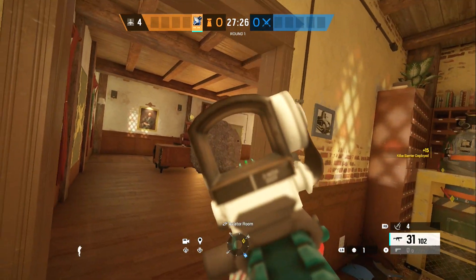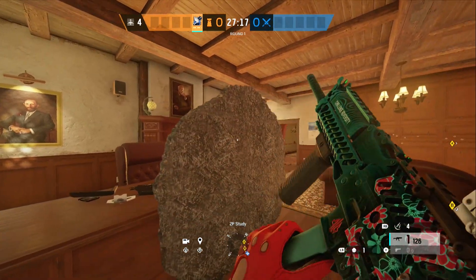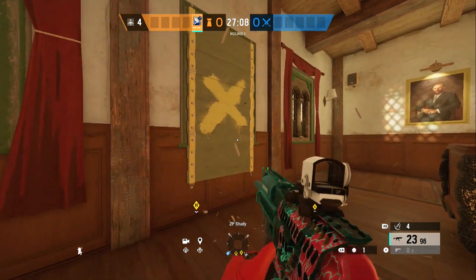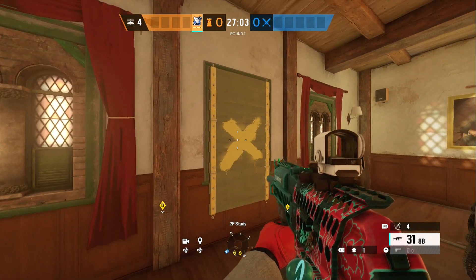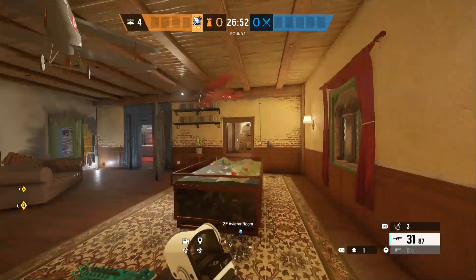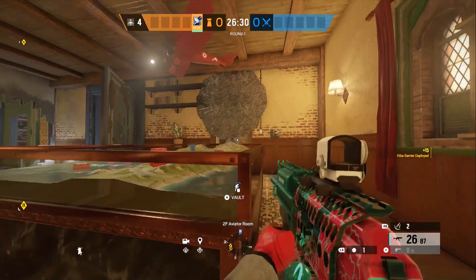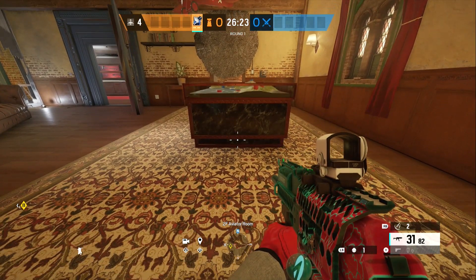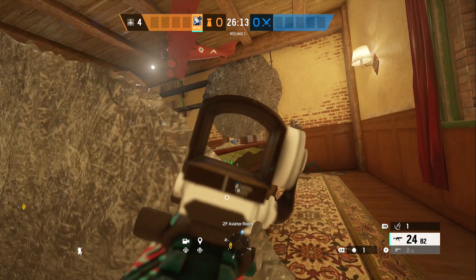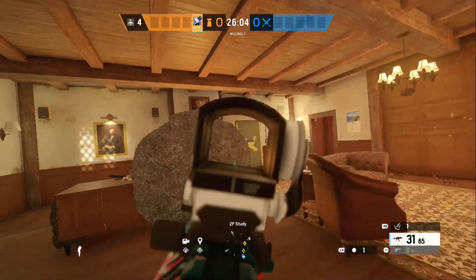Your first barrier goes right here — attackers are usually always going to push on the balcony so this will protect you from the doorway so you can peek either side of it. This is a really good one and you can replace it multiple times. I'd shoot the glass on this window so you can hear them on the balcony. If they do break it, throw a Zombie on there too. The other barrier spots: one right on top of the door at the lowest spot — that gives you a really tight angle. Then one on the far end, which gives you a tight angle deep into that corner.